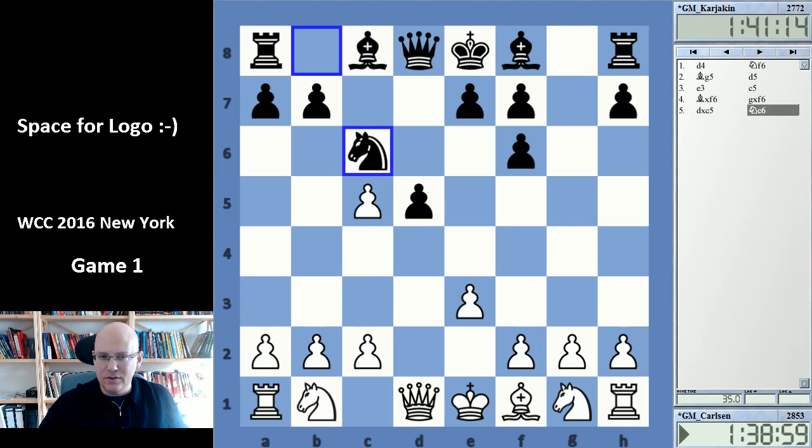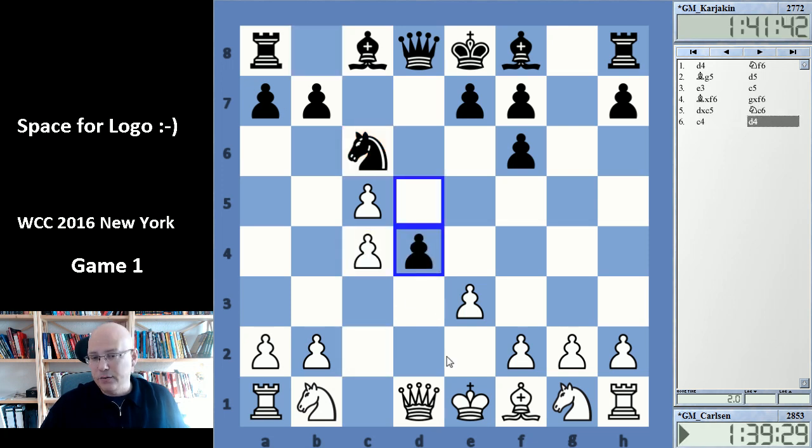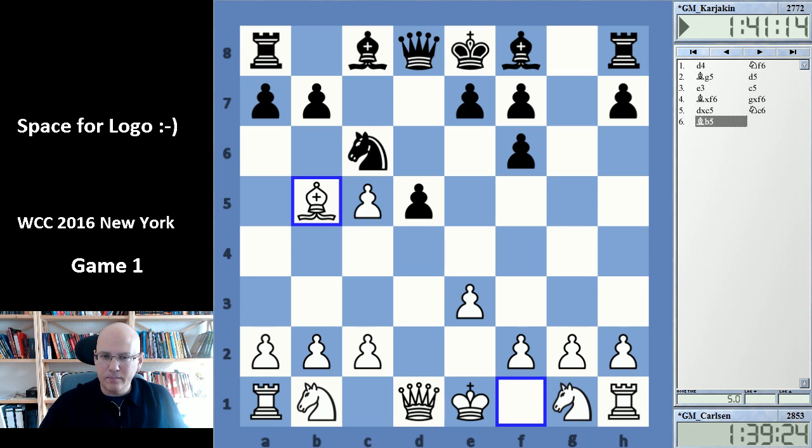Karjakin played Nc6 here. This is obviously related — the knight will belong here anyway. The difference is that after a potential c4 by white, d4 becomes an idea, which is a difference to e6. This was played now by Carlsen, and Karjakin took a long think, quite surprisingly.